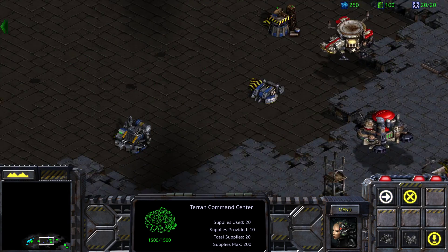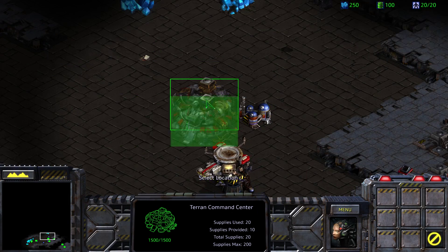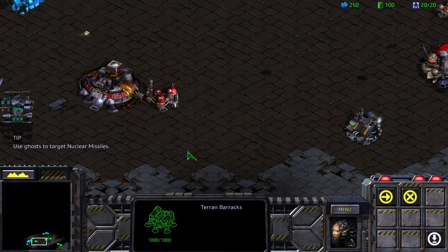And we have a second command center. It can land up here. And then the barracks can go anywhere. Use ghosts to target nuclear missiles.